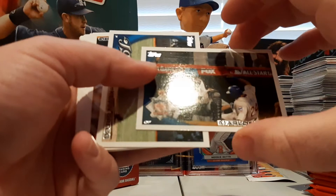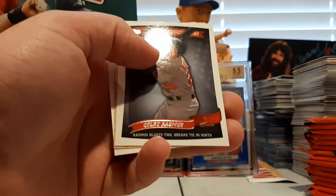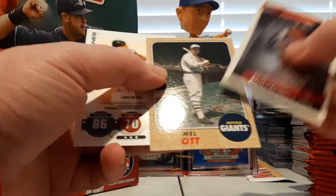Marlon Byrd sliding in safely to home. Kevin Gregg — never trust a man with two first names. John Axford, Matt Capps, John Baker, Colby Lewis, Rod Barajas. There's a Colby Rasmus Peak Performer, a Mel Ott vintage set, and an Adam Jones Topps Tax.